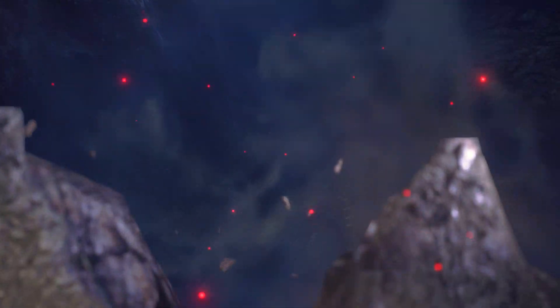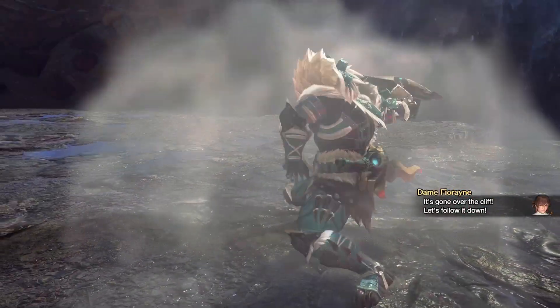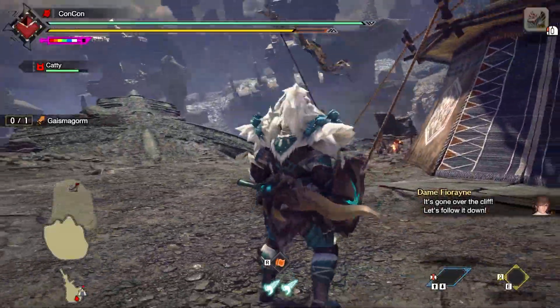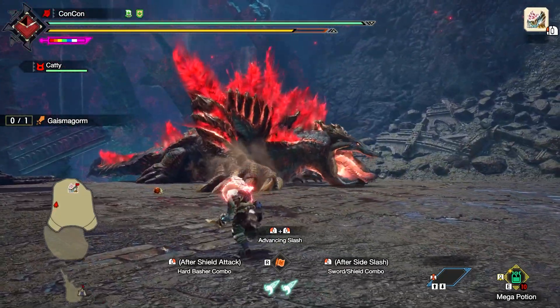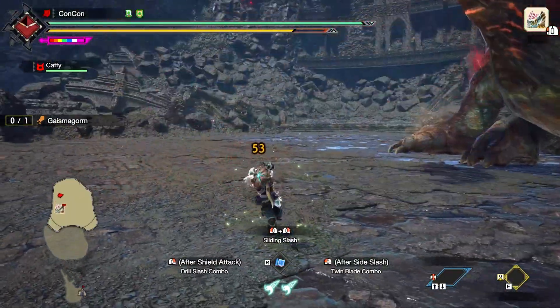After you've defeated him or gotten him past the first phase, he'll fall down after a cutscene, and you can actually go back to base camp with that Easy Far Coster item I told you to grab at the beginning. This is a perfect opportunity to restock your potions, because this fight from here on is going to get deadly. Up until here it was actually fairly easy — from here on, it's actually kind of difficult.